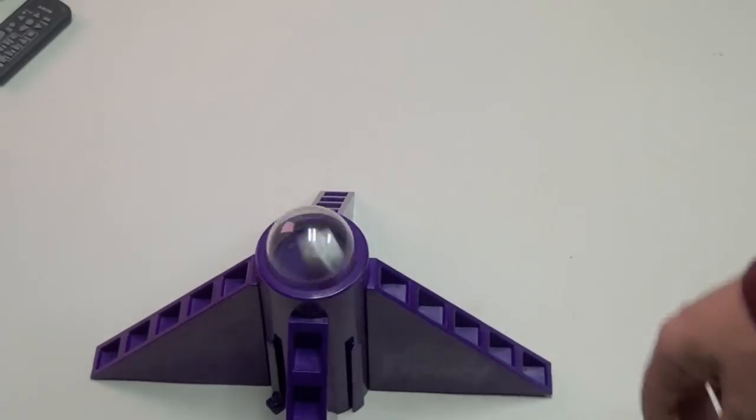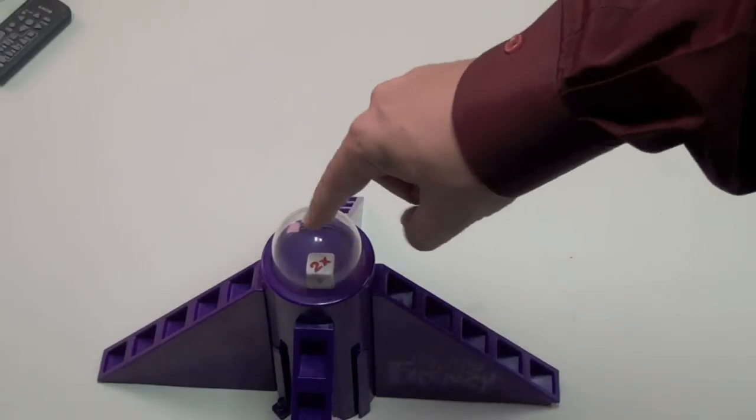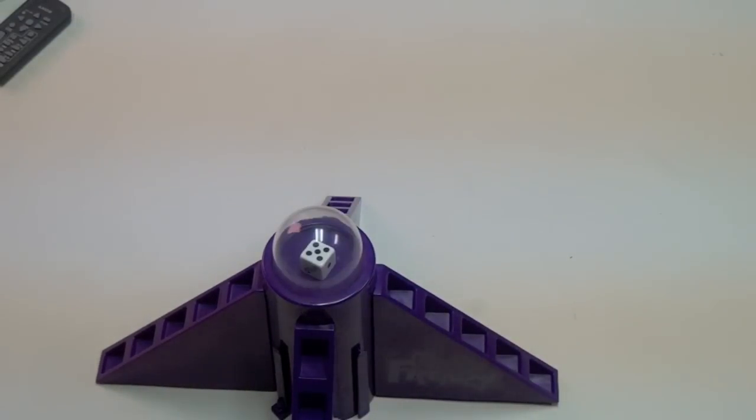The middle button has a five, a one, a wild — which can be any number you want — and a two times. So we pop it and we get a number. Usually it's going to be one or five.